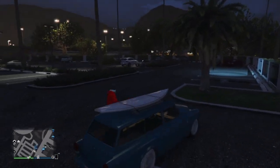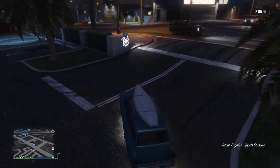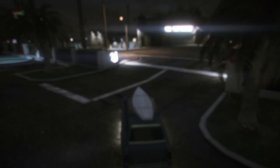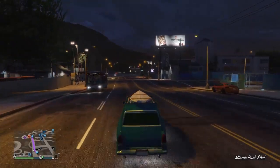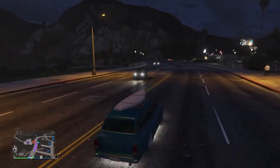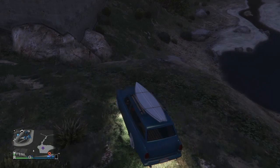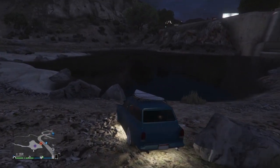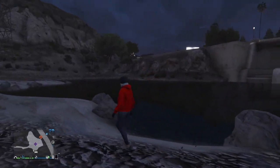Another thing that can happen is you guys can spawn under the map. If you spawn under the map, all you're going to do is make your way to this puddle of water right here, right beside the casino. If you're under the map, your character will be running under the map — which is perfectly fine — just run over to this location.